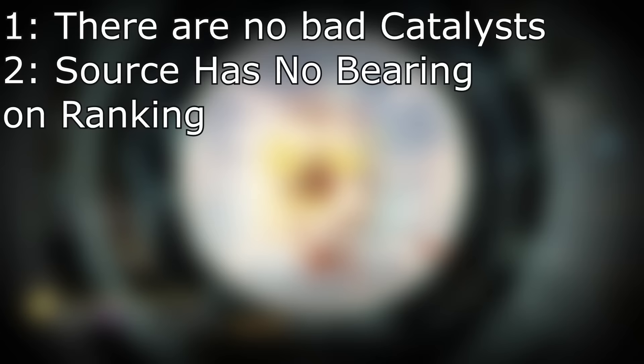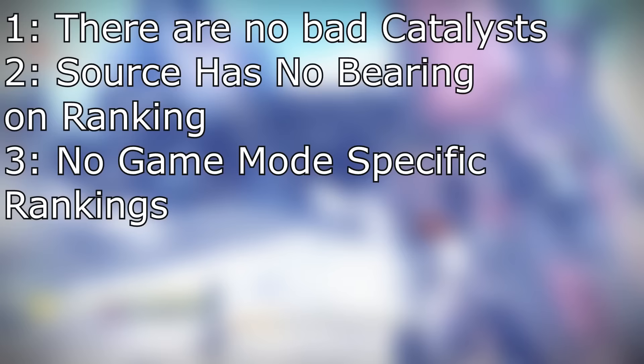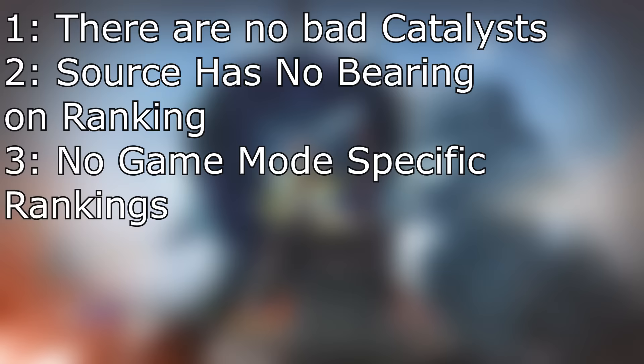Rule 3: I will be discussing a catalyst's level of usefulness as it applies to the entire game. I will not be splitting catalysts based on how good they are in any specific game mode. For example, Whisper of the Worm's catalyst would be garbage in Crucible but broken in raids as a measure of how much more useful it makes the gun during regular gameplay.